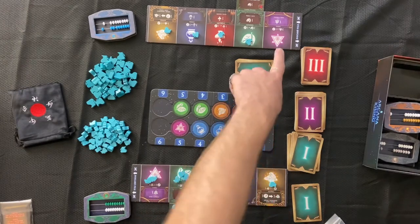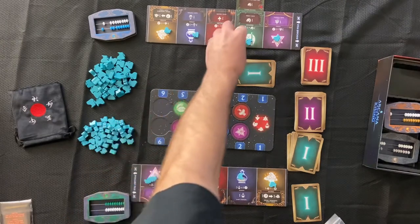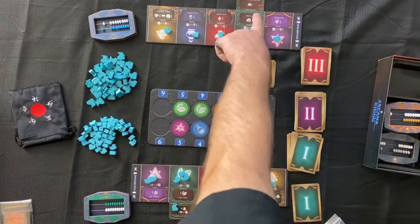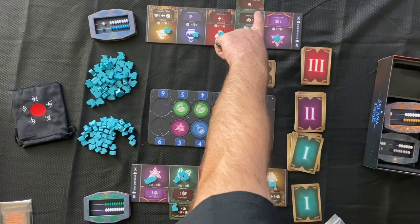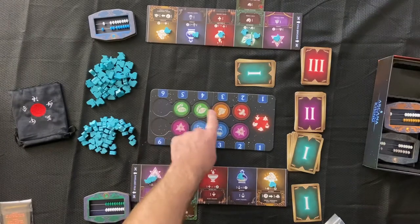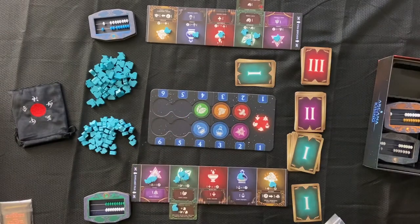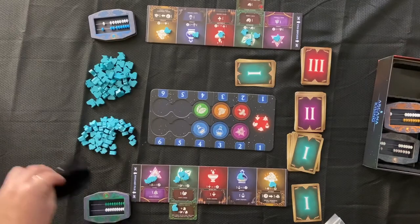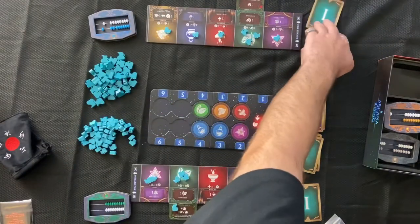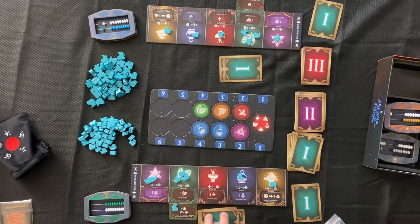Our opponent over here is also going to gain one charm — replacing the one they paid before — gain one herb, and also gain another herb because of this ability. The interesting thing about this ability, indicated by the little moon symbol, is that it actually activates every time a person casts, even if herb is not on the moon board. So now that we've cast, we take these off and they go into the bag. The opponent would also have had to discard a card in order to cast, and then the hand passes from player to player until the round is over.